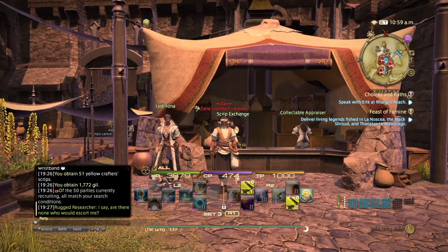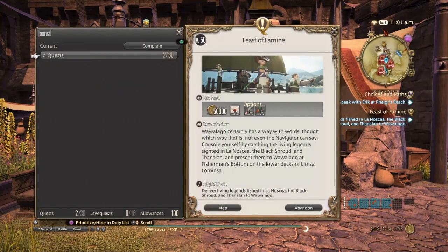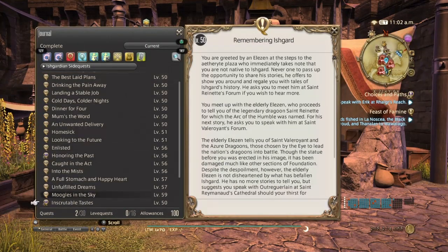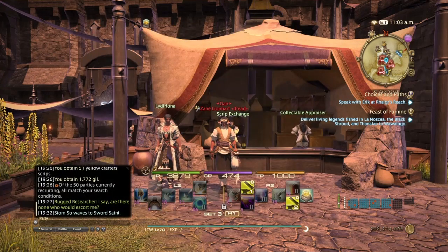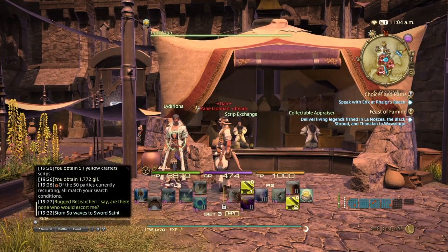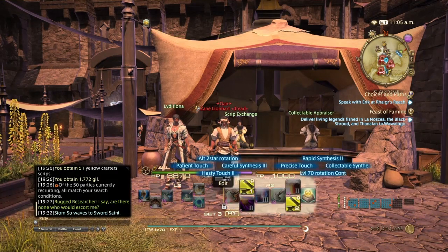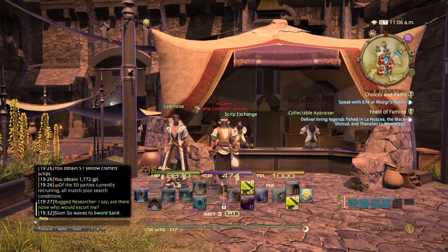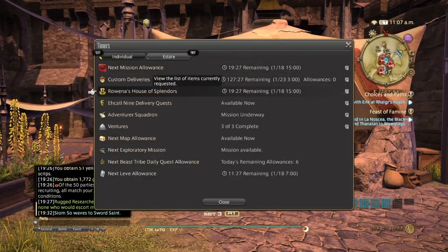To unlock collectibles, you go to Ishgard next to the Lodgekeep. You'll find an NPC who will give you the quest 'Inscrutable Tastes.' You'll come to Mor Dhona, and after speaking with her, you talk to the female Roegadyn next to her and she will give you your collectible synthesis ability, your Collector's Glove ability for gatherers, and unlock Rowena's House of Splendors.